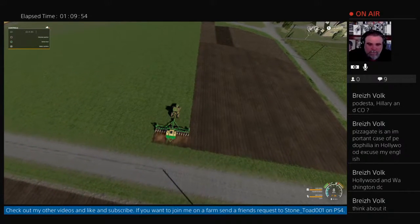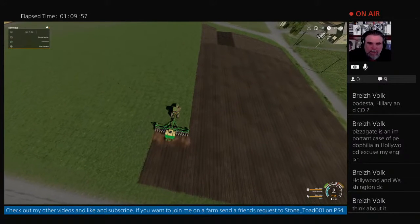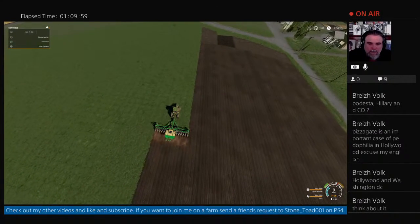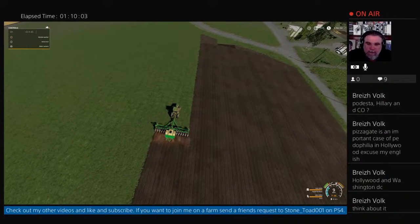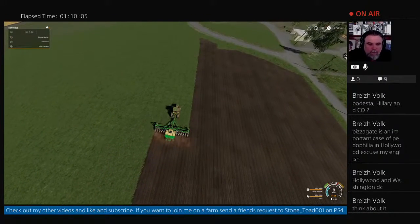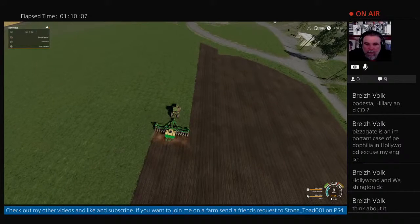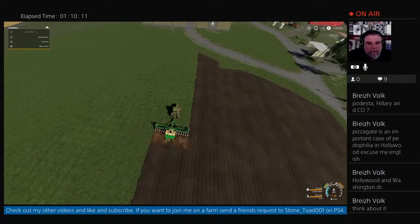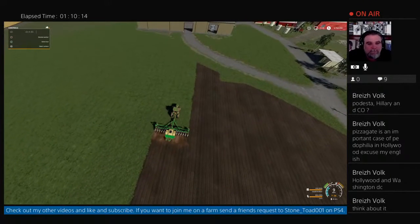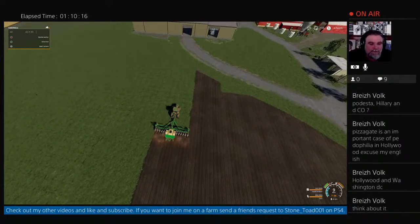And like I said everybody - put in a yes for the goats and stuff like that. Get on the Giants - tell them you want goats in the game and we can all have a good time with putting those on the farm. Alright everybody, catch you later. I've gone a little bit over time, but I shall see you later - only because Mr Vault there was talking so I gave him the courtesy of staying on here. Alright, bye bye.